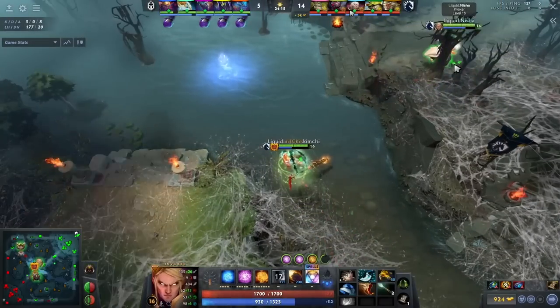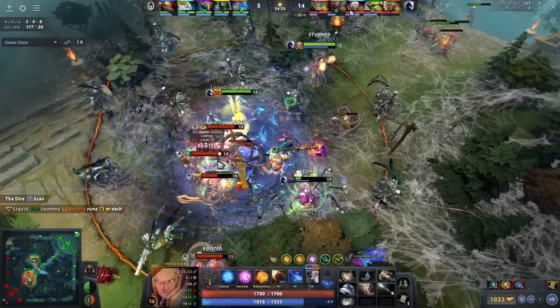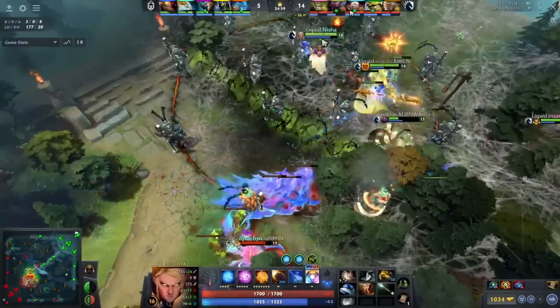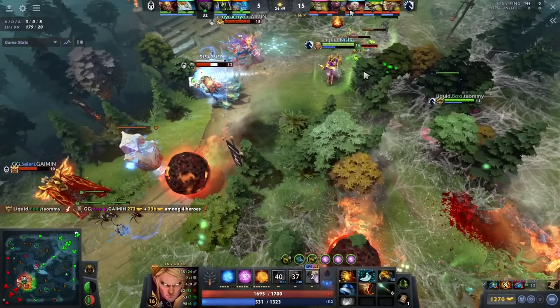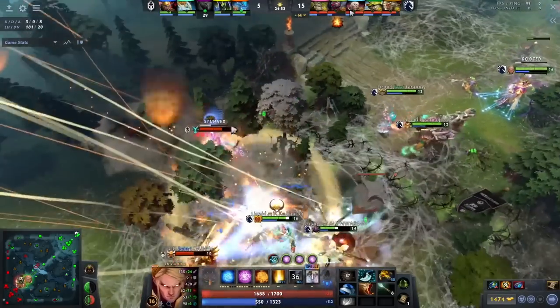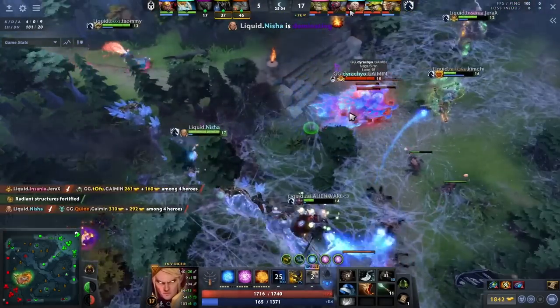Everyone makes mistakes. In this fight he does miss a bunch of spells — he probably had a big opportunity for a Tornado-Meteor combo but leads with nothing. They get off a nice Song. He throws out a Tornado that hits no one, then Meteors and Cold Snaps onto Rubik. It's a good Cold Snap and Deafening Blast to keep Rubik in place — Rubik is furthest up and definitely the right target. It's definitely not the perfect fight, but at the end of the day it doesn't matter when you're 6k gold ahead.